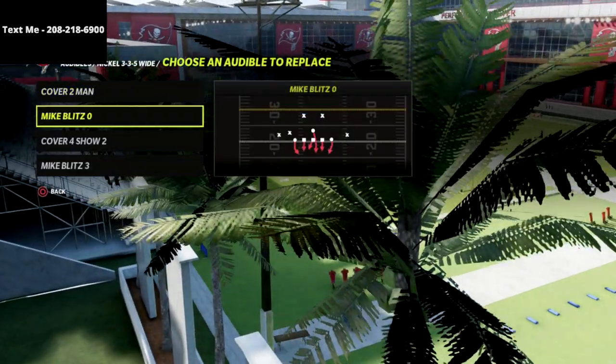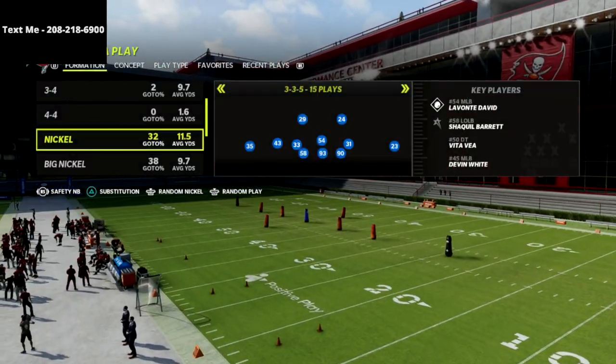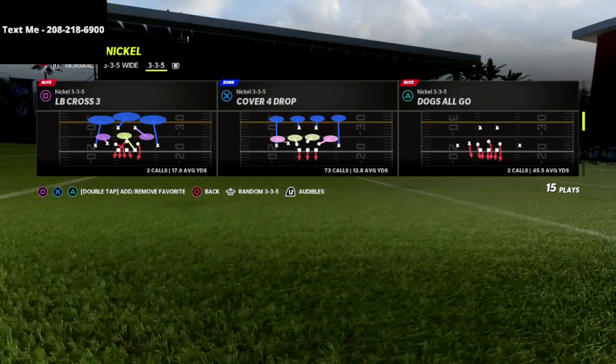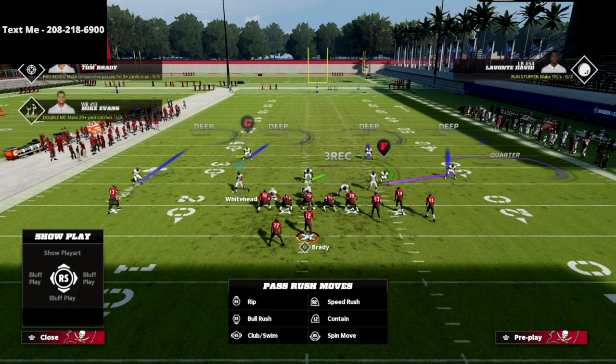What I've done here is put Cover 4 Show 2 in my audibles. I've also come out in the safety nickelback package out of the 3-3-5 normal, and this is my favorite little trick to help my match defense. All we're going to do is audible down to Cover 4 Show 2.